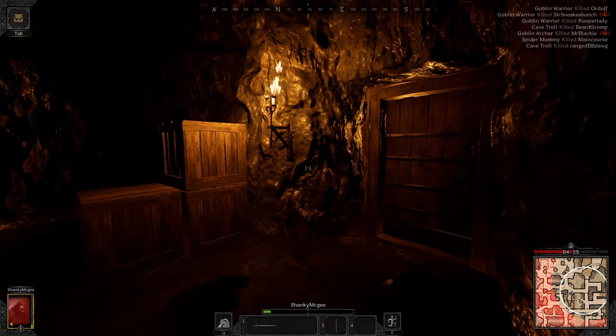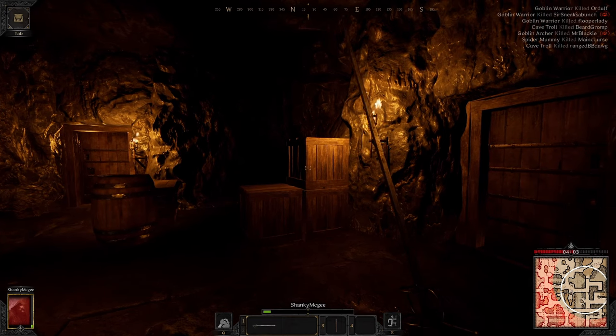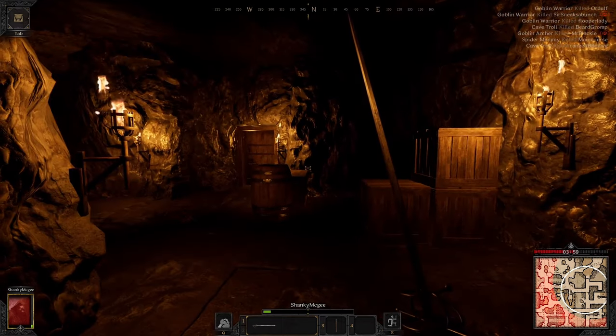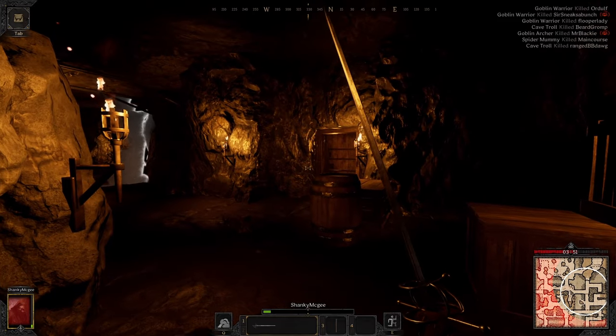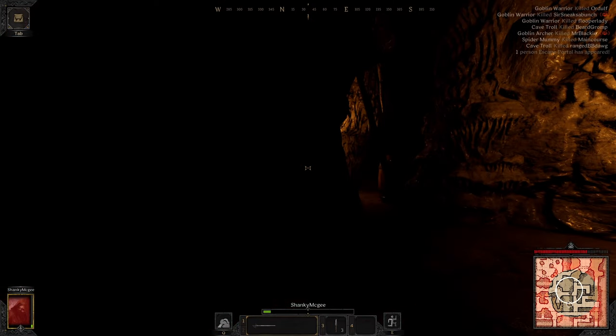Another big tip for extracting consistently is to try to get towards the center of the map a little bit early. What happens near the end is if you sneak in too late, you'll have trouble finding portals. But if you're already in the zone when it gets small, you may actually hear a portal come up — it's a very obvious stone grinding noise. The last major tip for Goblin Caves is just learning the map. Once you know all the layouts, if you hear a portal spawn above you, you'll know how to get there.